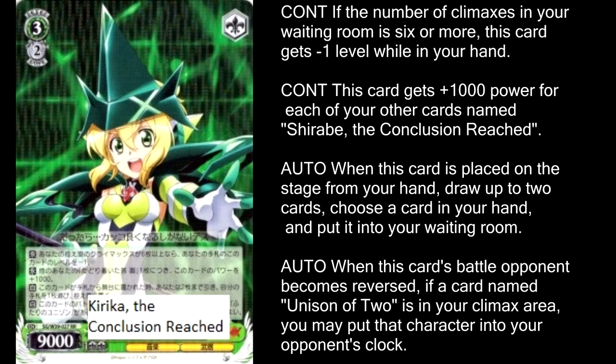So it turns out that green doesn't have an Ignite module. Kitaka and Chirabe have each other — they don't need one. Kitaka is a level 2 as long as you have 6 or more climaxes in your discard pile, and it also gets plus 1,000 for each of your other Chirabe, the conclusion reached. It's still a 9,000. When she's put into play, you can draw 2 and discard 1, and she also clock kicks if you have her climax in play, which is a fair make-up.